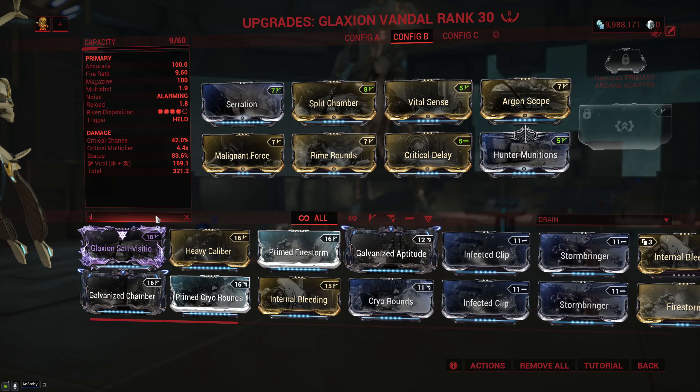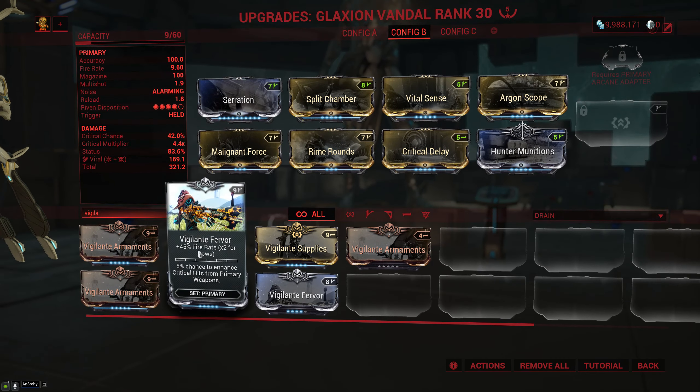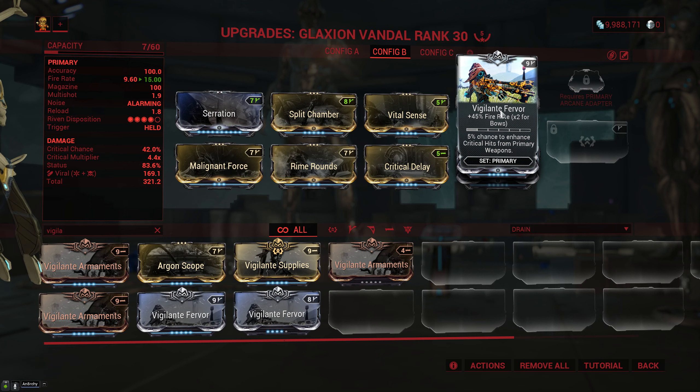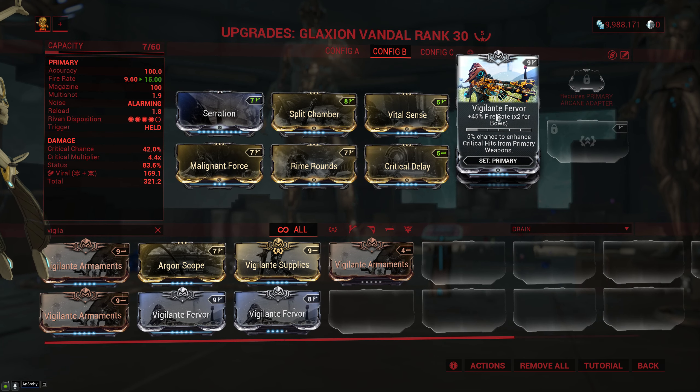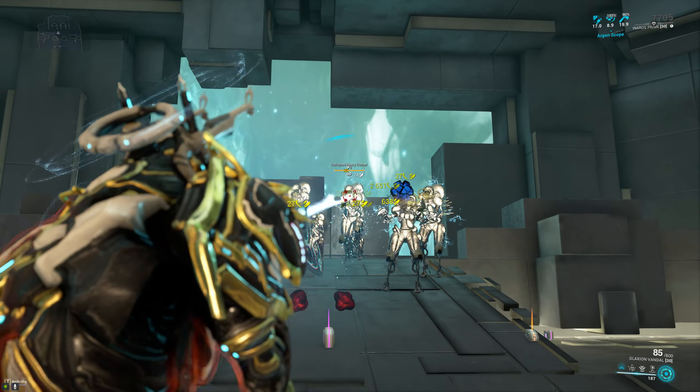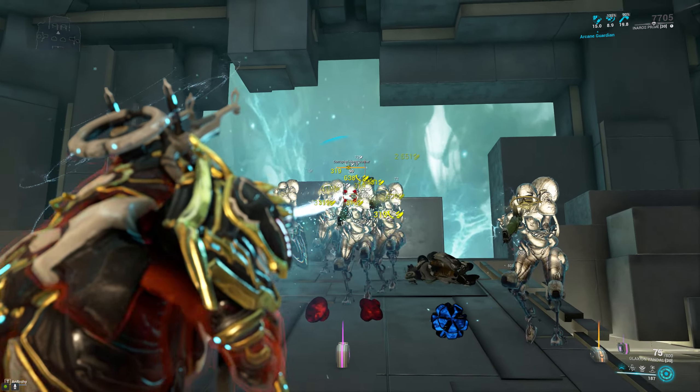Now if you don't mind reloading a little bit more often, you can take out Argon Scope and replace it with Vigilante Fervor. This will give you a lot more fire rate and also a 5% chance to crit with an orange crit rather than a yellow one, though the over-crit of course only applies if you're not running vigilante mods on your companion.